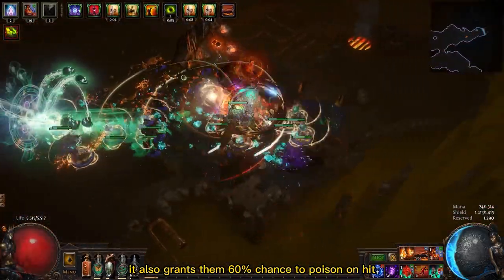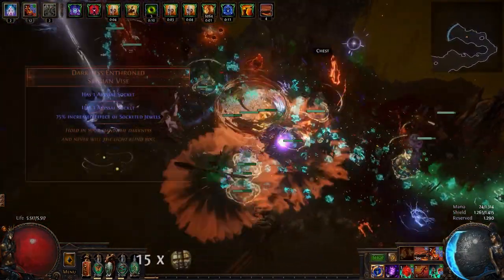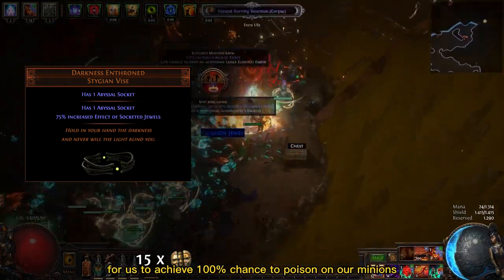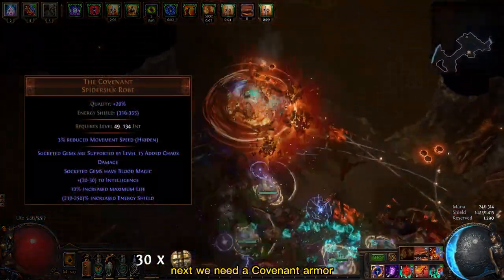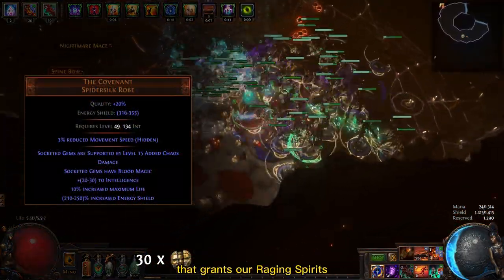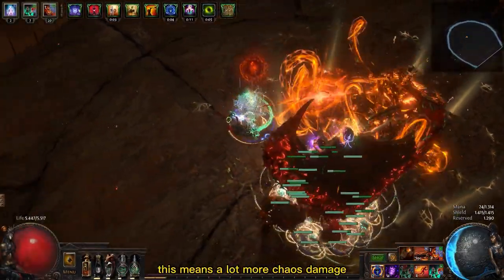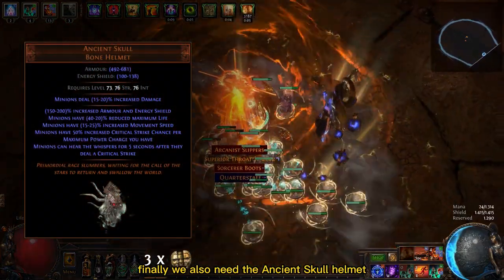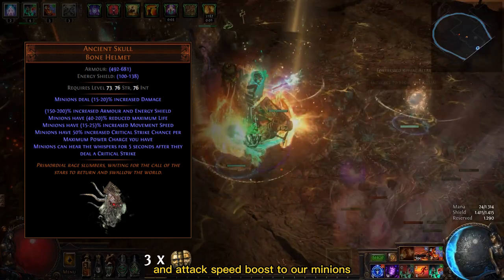It also grants them a 60% chance to poison on hit. We also need the Darkness Enthroned Belt, which has two Abyss Jewel sockets for us to achieve a 100% chance to poison on our minions. Next we need a Covenant Armor that grants our raging spirits a level 29 Added Chaos Damage support — this means a lot more chaos damage. Finally, we also need the Ancient Skull Helmet, which grants a huge damage and attack speed boost to our minions.